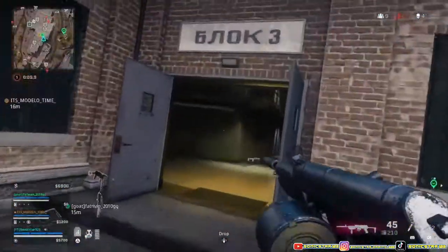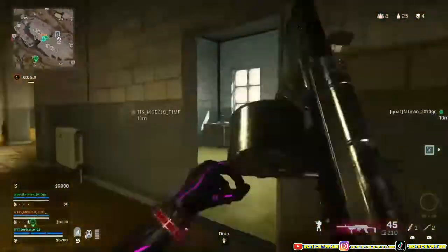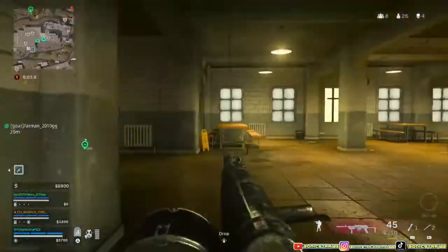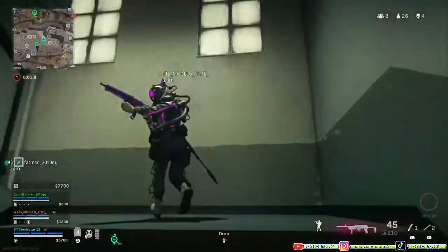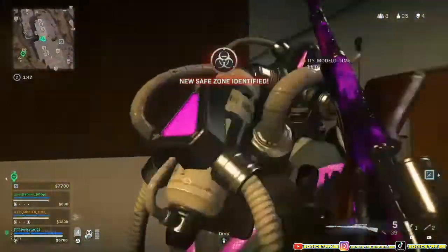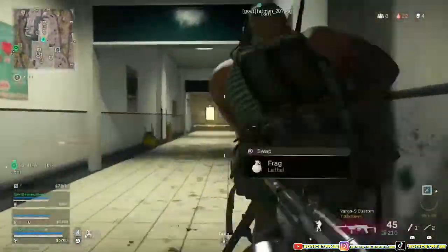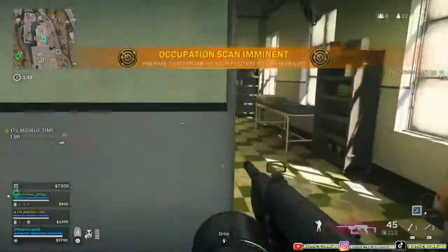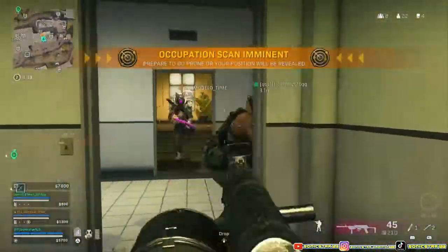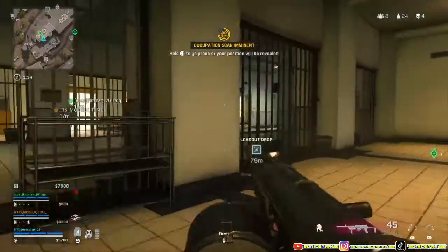Enemy UAV active. Enemy UAV active — only 25 remain. Is he up top? Enemy UAV active. Gas is closing in — relocating to the station. Is he on? Occupation scan.